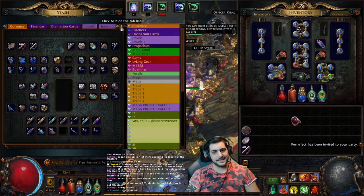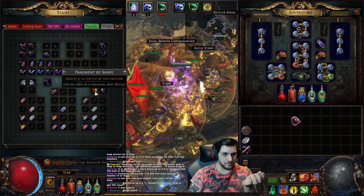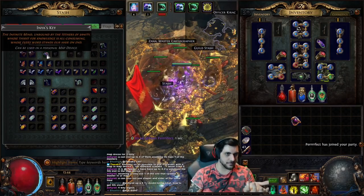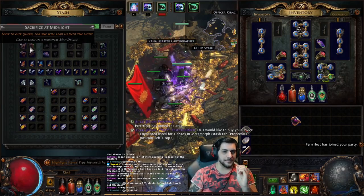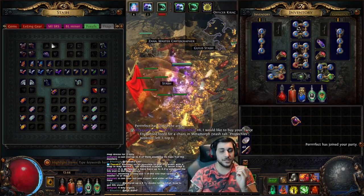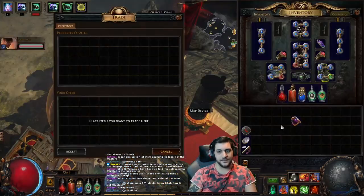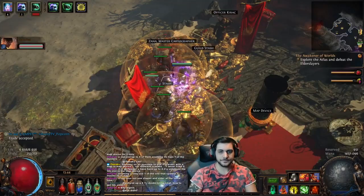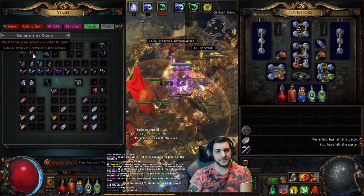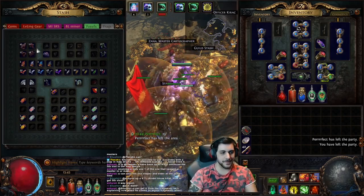The last one we're going to talk about is fragments. There's a bunch of different fragments in the current state of the game: Uber Elder fragments, Elder fragments, Shaper fragments, Uber Atziri fragments, Pale Court fragments, and the Atziri Sacrifice fragments. The most commonly used fragments are the Atziri fragments. These are usually found in vaal side areas, which in the current state of the game are available to be found in maps — making this a very good source since you can simply do these in maps and farm them without going out of your way to purchase them.